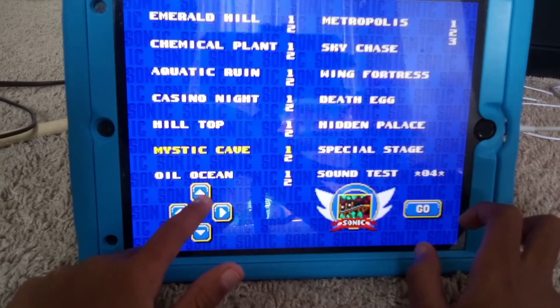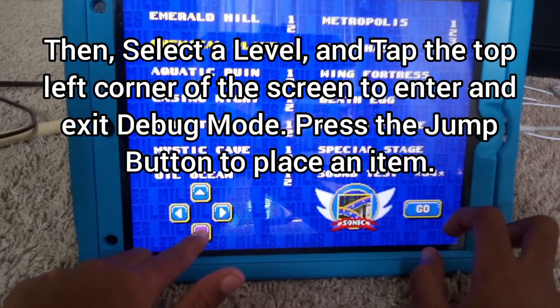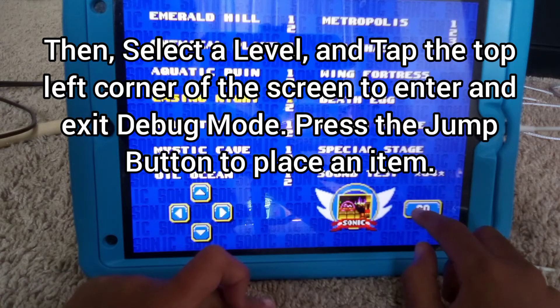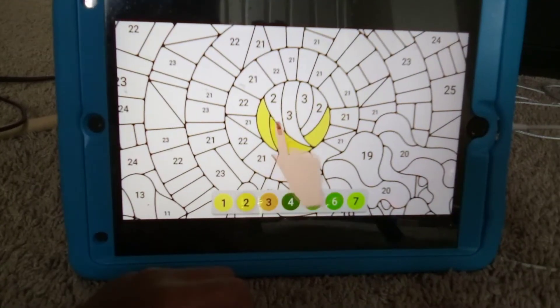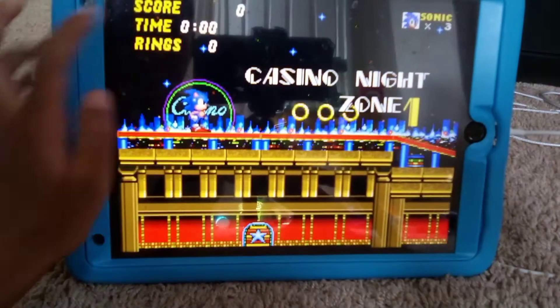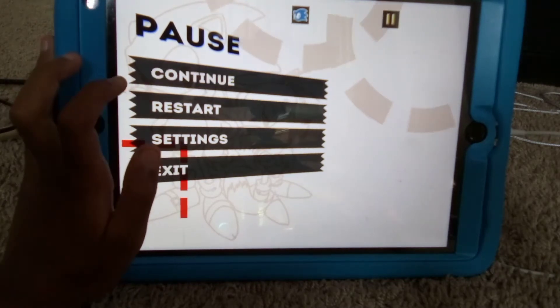Now all you need to do is select a level and then press the score on the top right of the screen. Let's try Casino Night Zone 1. All right, we're in Casino Night Zone — oh, sorry guys, that was not a good idea.